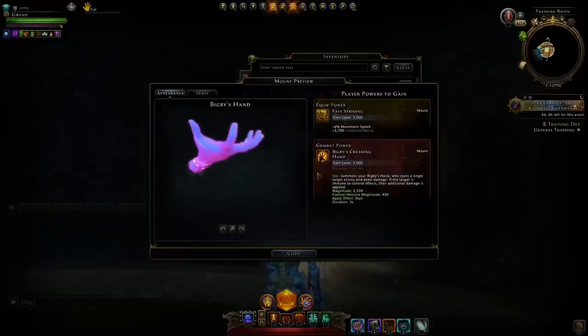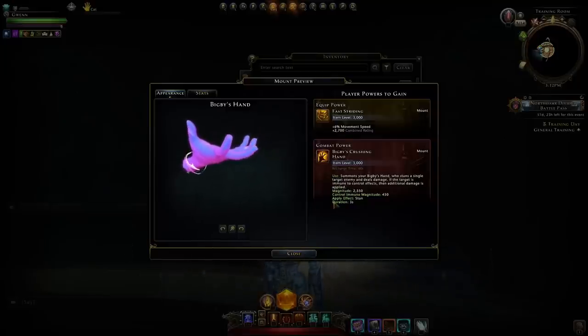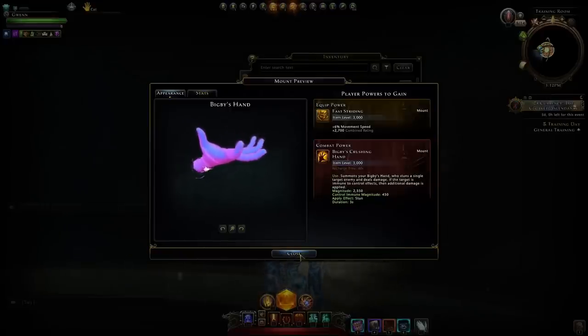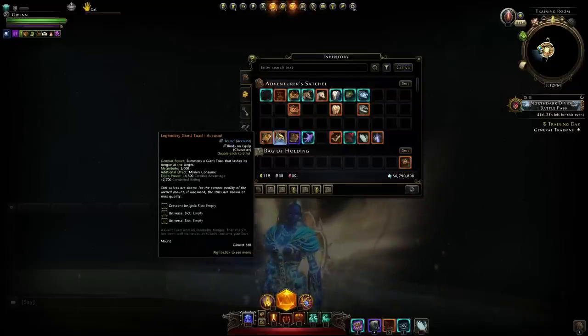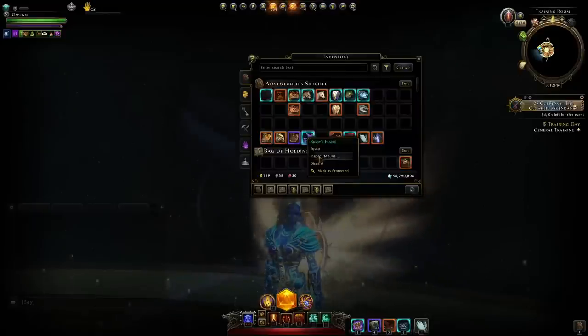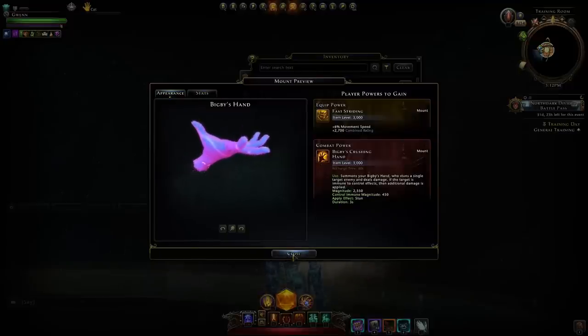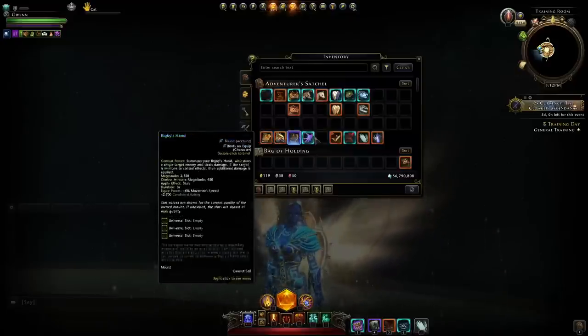Lastly there is the Big Beast Hand. You can add up its magnitude when you use it against a boss, and it will also be 3000. The benefit from this is it's based off physical damage. The other three — Tunnel Vision, Golden Touch, and the Giant Toad — are all magical. So physical damage dealers would ideally have the Big Beast Hand. It also comes straight on mythic and is account-wide, so it does have that going for it. Generally though, you'll only use these in boss fights.